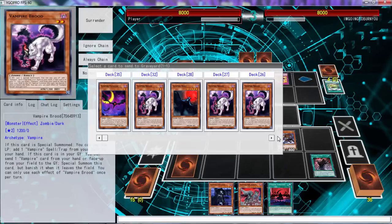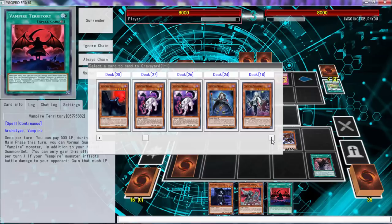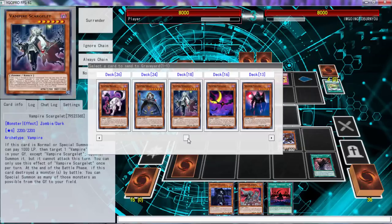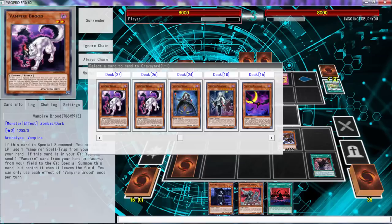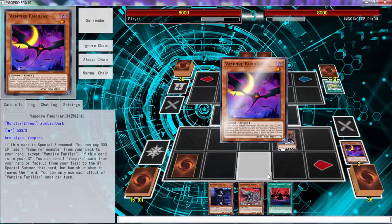What I can do is send Familiar and then Territory, but that's kind of bad. Actually, I could send Familiar to search Scargelay. We can get Shadow Vampire to special summon someone from the deck, which could then be Scargelay, because we can ditch Vampire Baron. I think Familiar is just too good right now.